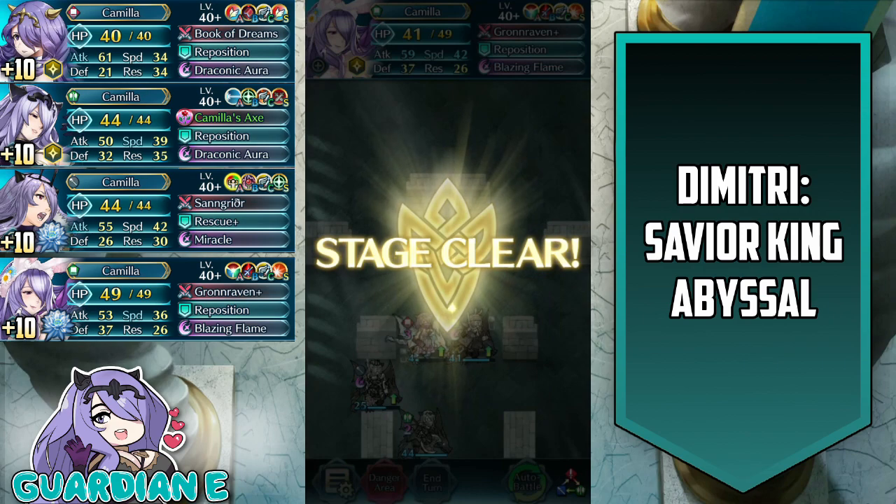And there we go — that is it, that is the strategy that I employed with Camilla emblem to clear Dimitri, Savior King, in his very own legendary hero battle on abyssal difficulty.